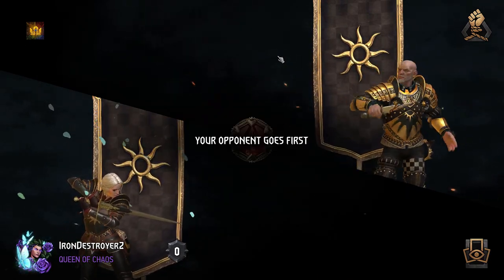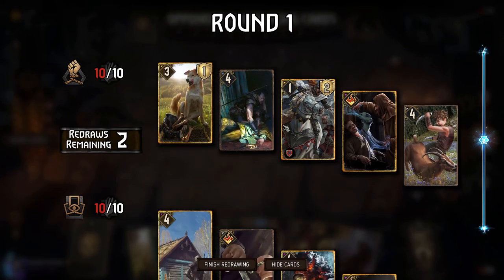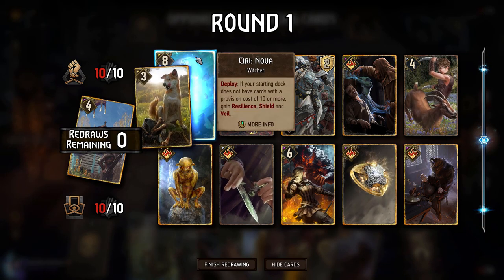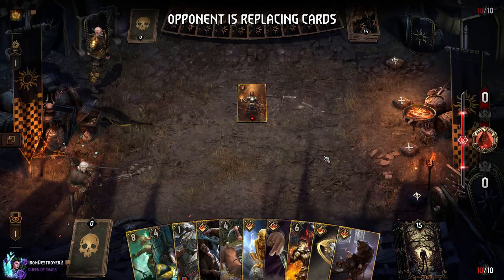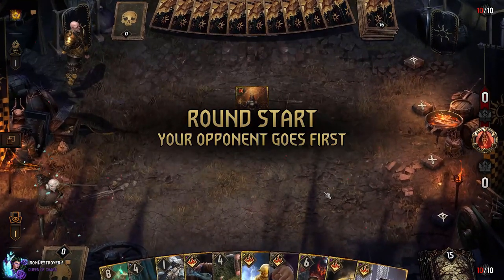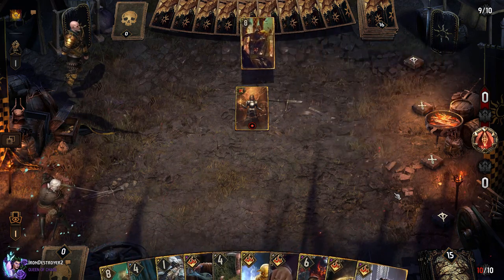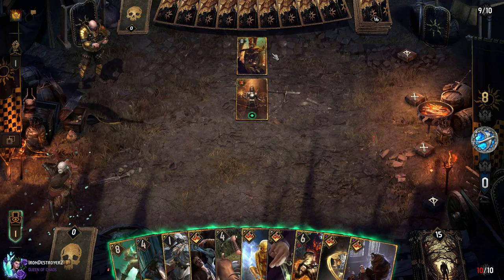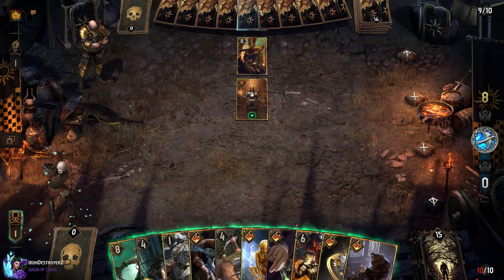Looks like we found an Enslave player - this will be interesting. One thing to mention is we have to draw our Colgrim. If we don't draw our Colgrim, he's going to copy it with Torres and that's going to be really bad. Obviously we can Abduct it once he does that, but we don't have the Abduction either. So this is not going to be good - hopefully he just doesn't do it. We don't have our Colgrim - not having Colgrim means Golden Necker is really bad.